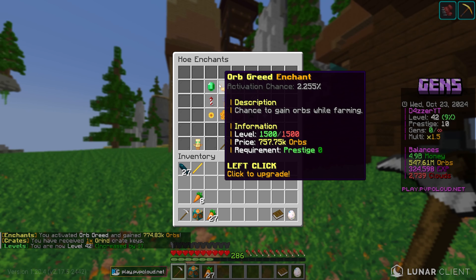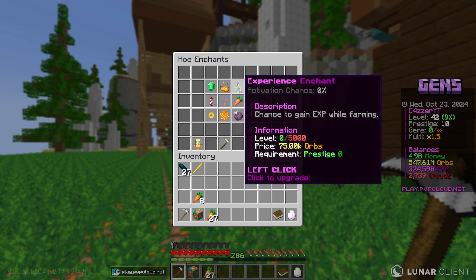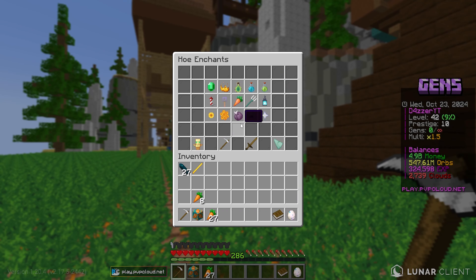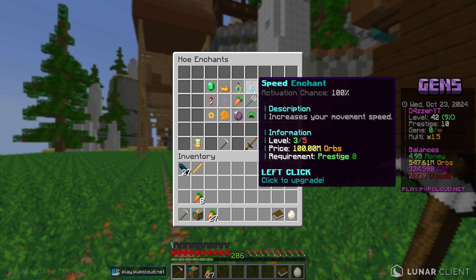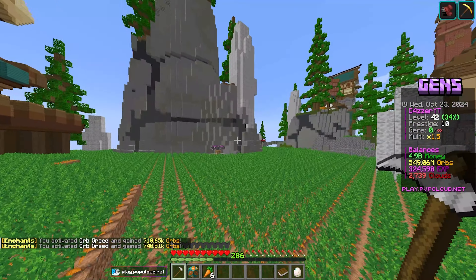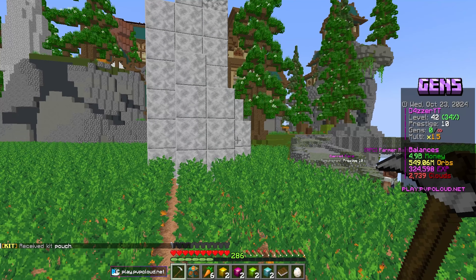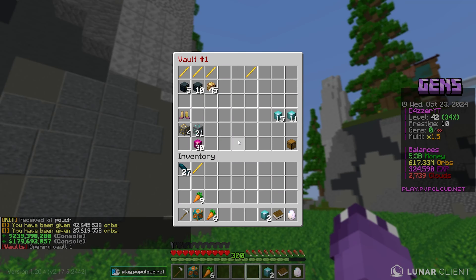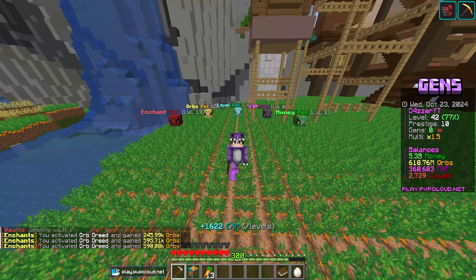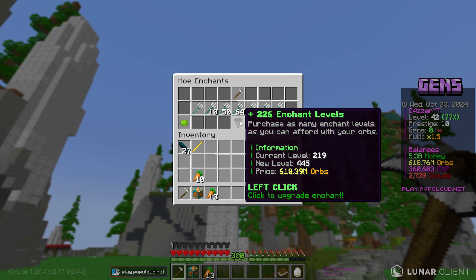To max out Poseidon, we need as many orbs as possible. Our orb grade enchant is already maxed out. The two main enchants to focus on are experience, Poseidon, and then bezooka combo — also sidekick and speed. We have 547 million orbs, and I want to spend those on Poseidon enchant. Thankfully we opened those orb pouches and also have my pouch G-kit, so we now have 617 million orbs. Let's go to Poseidon and max it out — it is crazy expensive but that's part of the game.